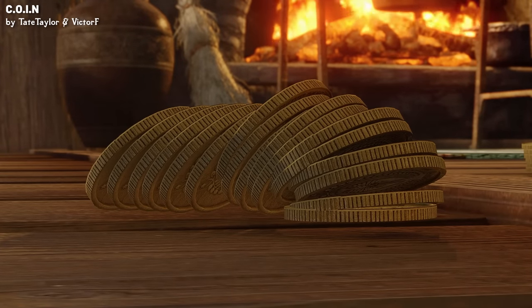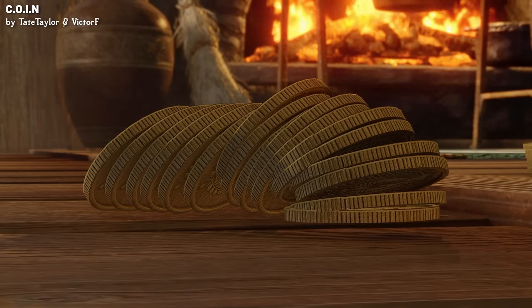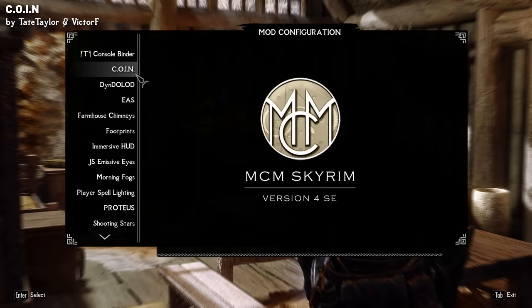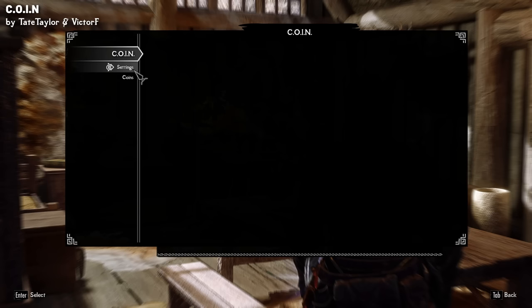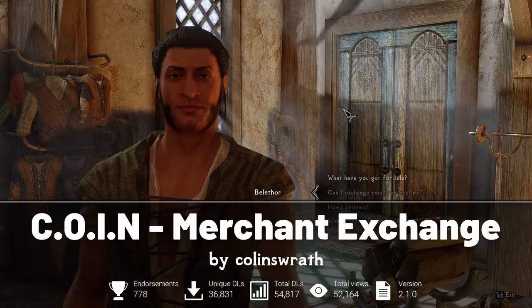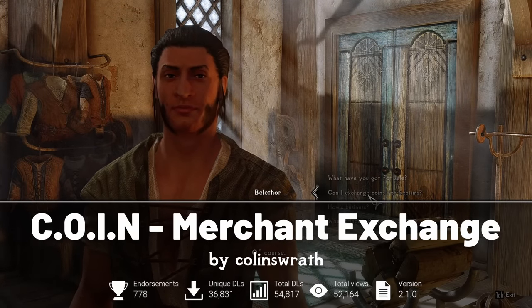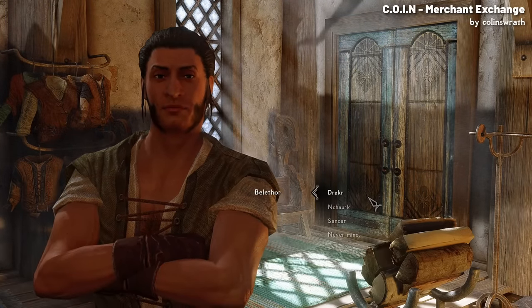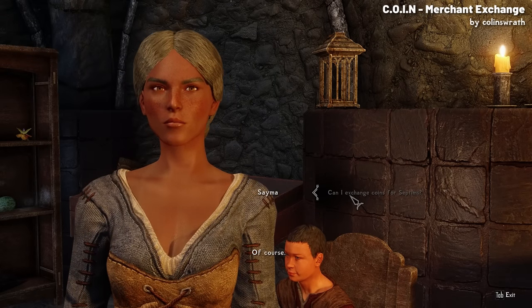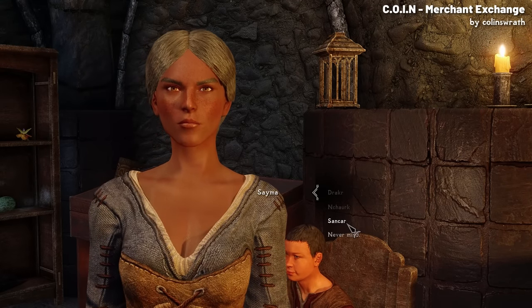As you pick up the coins, they'll be automatically converted into septims. However, if you don't want them to automatically convert, you have the option to toggle the feature off in the mod configuration menu, but by default these coins are worthless and cannot actually be sold to vendors. However, the Coin Merchant Exchange mod complements it — it allows you to exchange your alternative coins at general goods merchants instead of just having them auto convert into gold. If you want to convert them, you can simply approach your trader and ask them to exchange your coins.